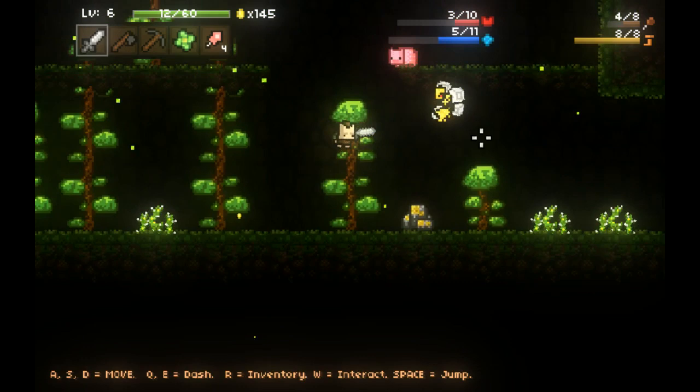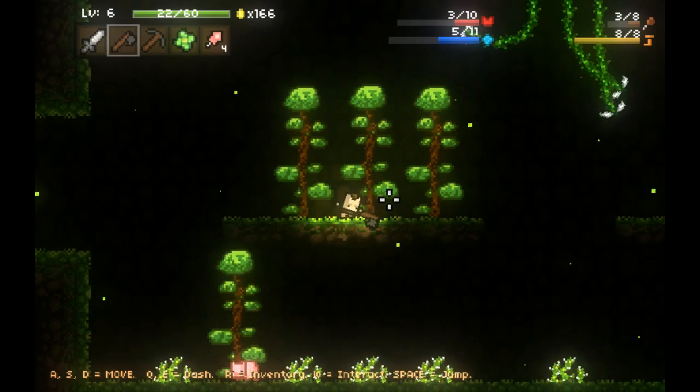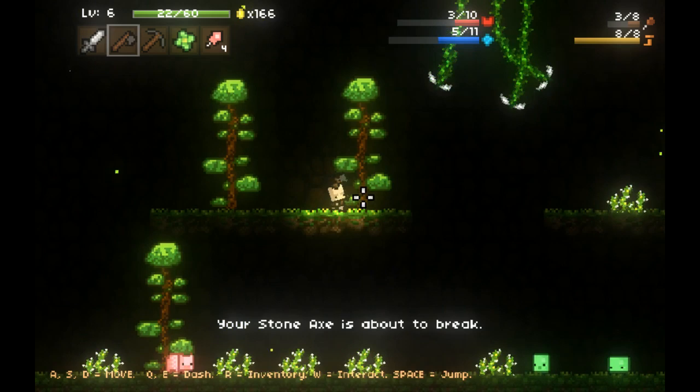I want to kill you with my sword. The double jump is very useful for avoiding things. I'm going to go ahead and grab some more wood while I'm here - because why the hell not? Also, my stone axe is about to break. Hopefully I'm going to have some ironite stuff at the next level. Inventory management is very important in this game.